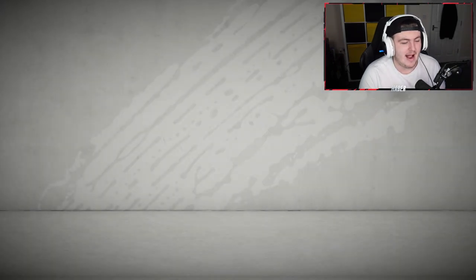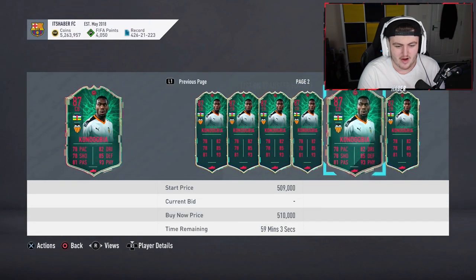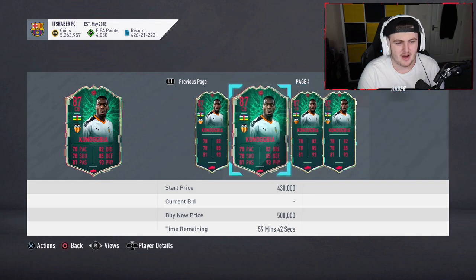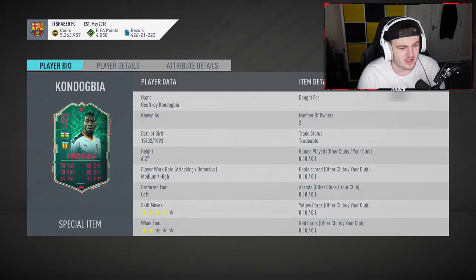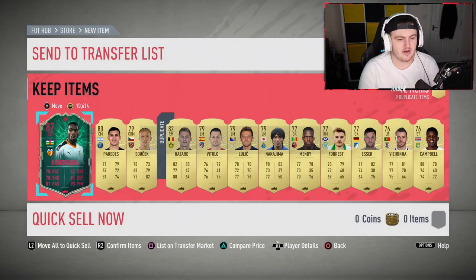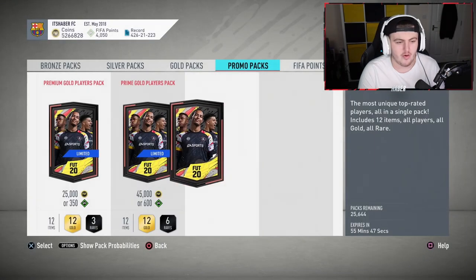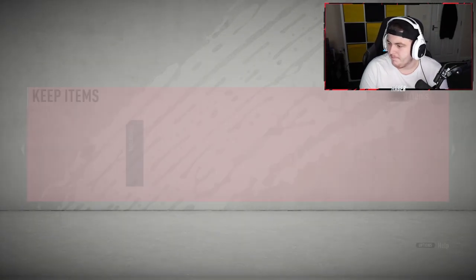That card looks really good. Send-her-back. Very interesting - don't know if it'll sell for much. No way it's going to sell for like 400 or 500k. I might try a cheeky 300k sale - actually no, I'm going to hold on to this card. I always sell cards but this one I'm going to hold on to for a little while. Send-her-back with four-star skills as well, very interesting. Yeah, I'm going to store him in the club and hold on to him for now. I'm happy we got one, I am very happy we got one.